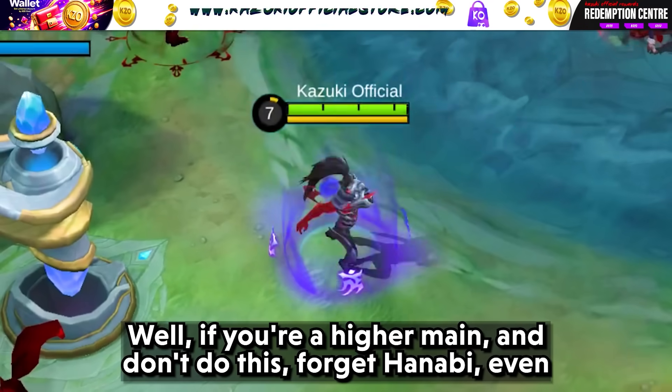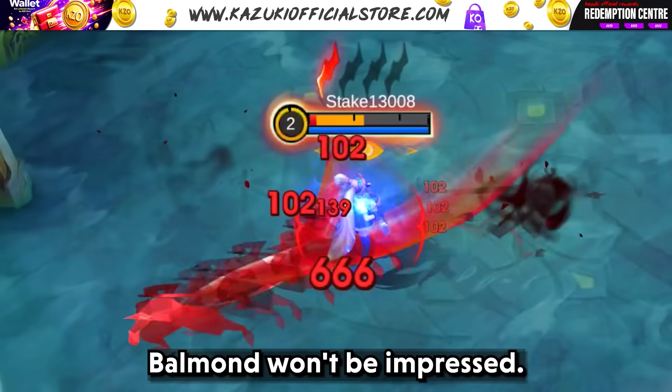Wait for the perfect timing to use skill 2 to go back to your umbrella, and you can hook multiple enemies to your desired location. Make your Hayabusas forget about Hanabi — well, if you are a Hayabusa main and don't do this, forget Hanabi, even Balmond won't be impressed.